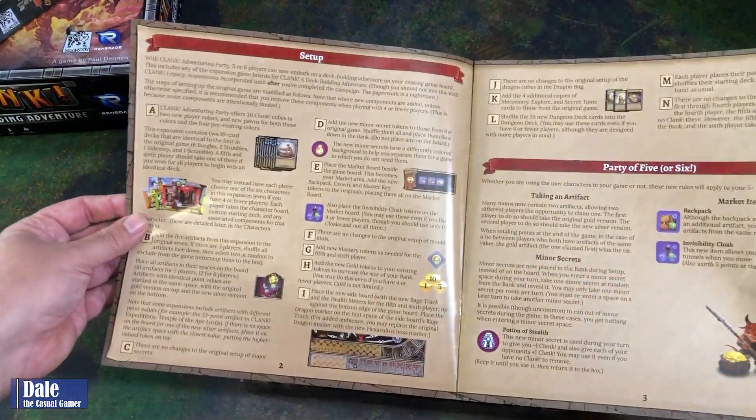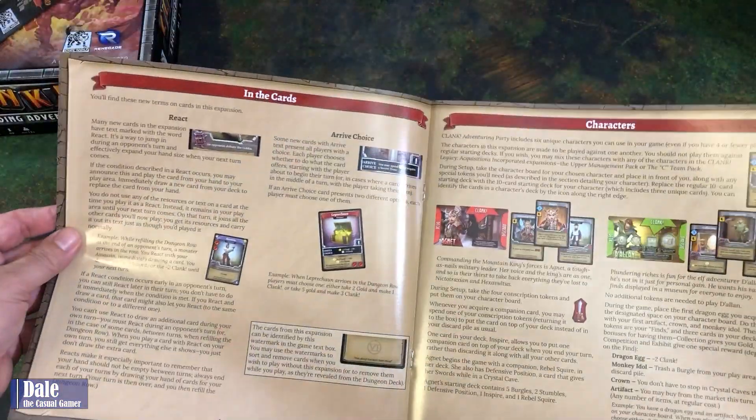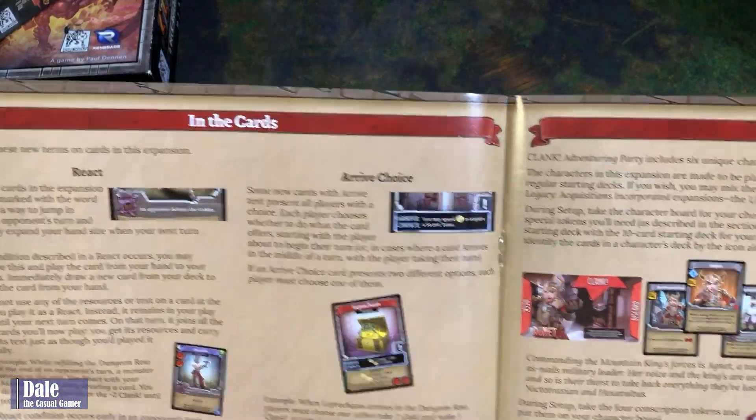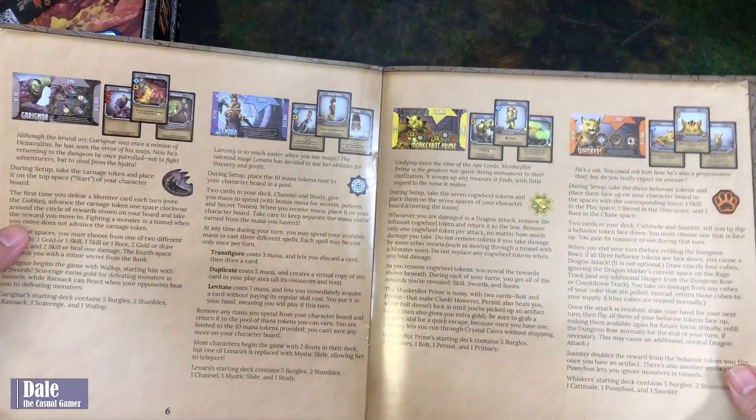The rulebook covers the new setup for a party of five or six, and talks about the react and arrive cards, as well as the characters, going over the specifics of each of those.